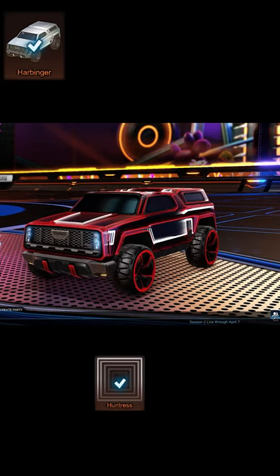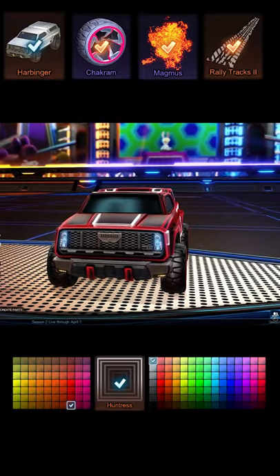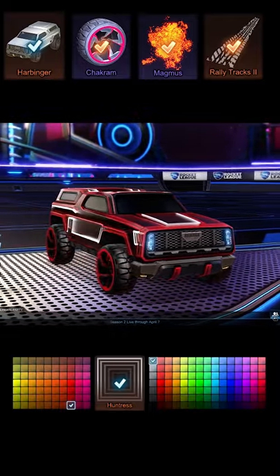A Harbinger build using the Huntress decal. For the orange team it's a red primary and a white secondary color, alongside the Chacrom wheels, the Magmus boost and the Raleigh Trax 2 trail.